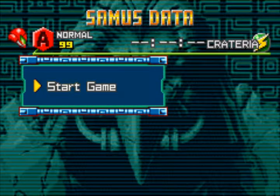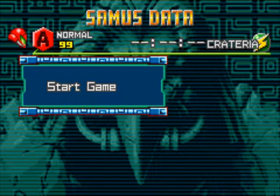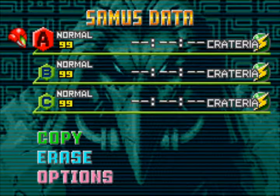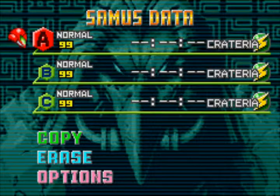To actually access time attack mode — as you can see, you can't access it if your save file is just a normal save file and not in time attack mode. So to actually access it you have to press Up, Left, Right, and Down whenever the Start Game option is available. You enter that combination and then you can actually play time attack mode.